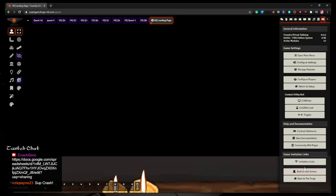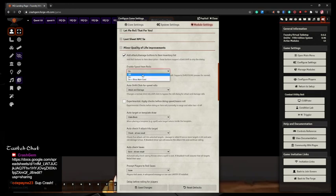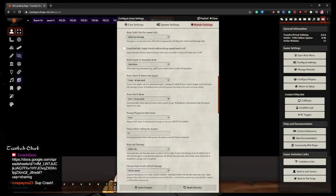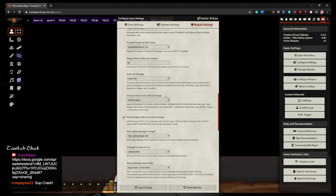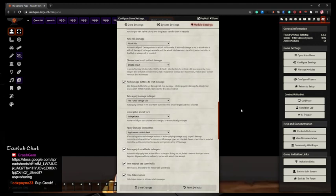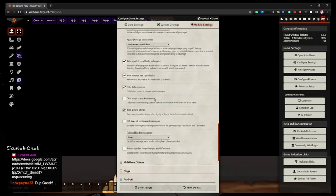We're going to go to Configure Settings, Modules, and go down to Minor Quality of Life. We want to make sure we turn off Speed Item Rolls, and that Walls Block, Check to See, Save Results, and Prompt Players to use Let Me Roll That For You is enabled. What this means is if players get targeted by an Area of Effect attack, it won't automatically roll their saving throws — it gives them the illusion of control for 30 seconds before rolling for them anyways.